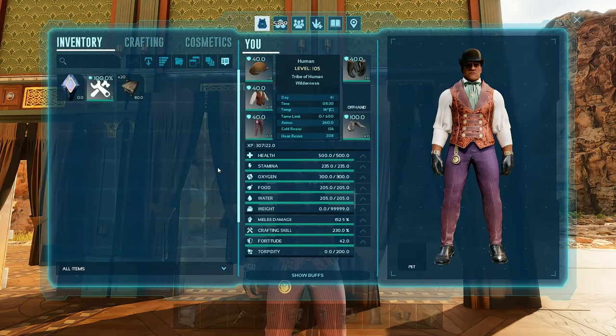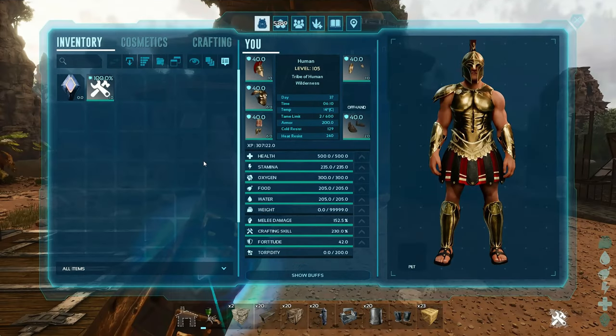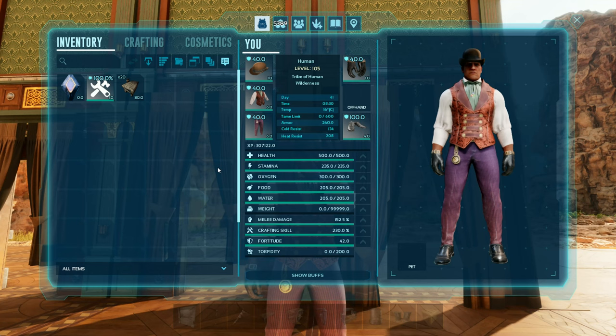If you remember, your original look on your dashboard or your inventory was this. Now it's this, where it's custom cosmetics — your cosmetics tab and your crafting tab has flipped.